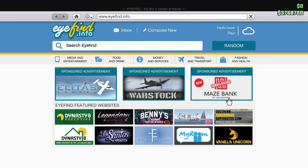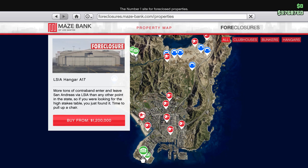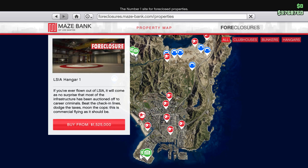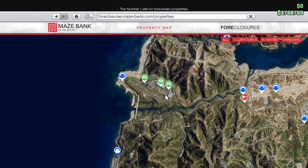So nothing's changed too much even though a ton has, if that makes any sense. We're going to go into the Maze Bank website right here. The properties we covered in our other episodes so I'll only briefly look at them. There are two inexpensive ones if you guys want to save some money — Hangar A117 and Hangar 1, at 1.5 or 1.2 million — those are the cheapest ones. But for novelty, I'm going to get one of the new Fort Zancudo hangars, spending a little extra money because it's kind of a new area.